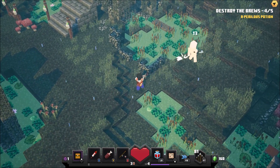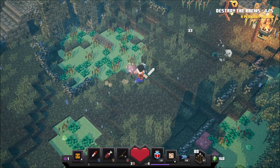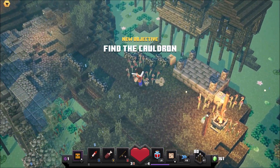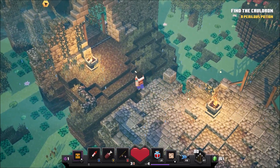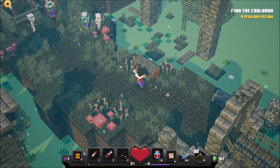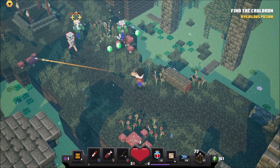So it looks like the aim of the game is to destroy the potions. Oh, it does actually tell me up there — I was not looking at that. And then it's this way for the exit. Hopefully we can get some more armour soon, because we are somewhat limited to just a tunic at the moment. Some leggings or something would be cool.